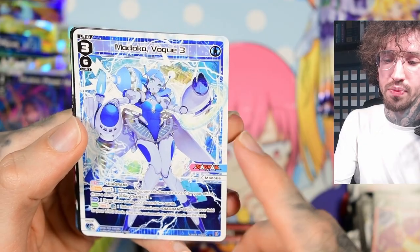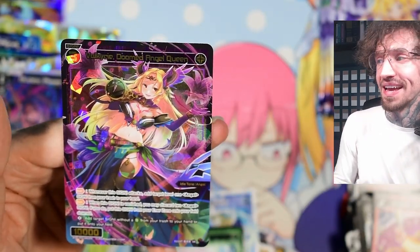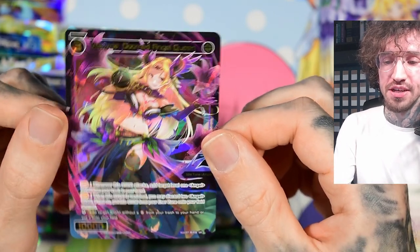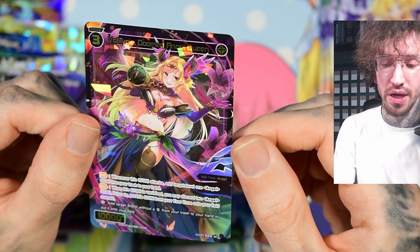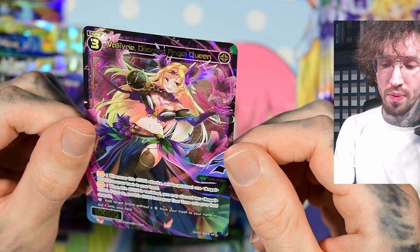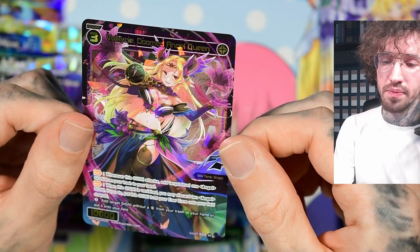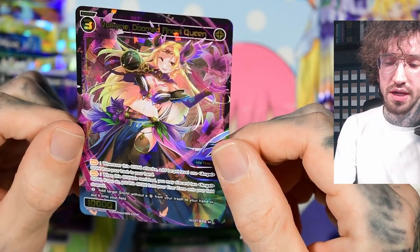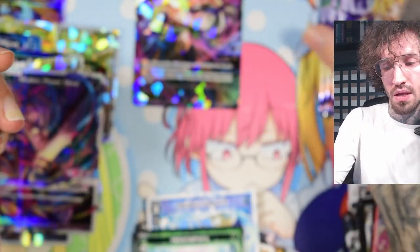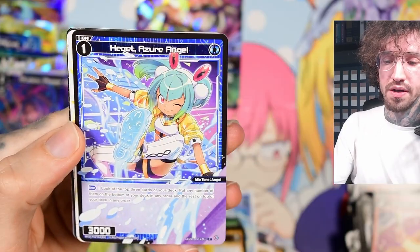That's a cool kitsune! This is the same card art as the secret rare Madoka we pulled. It's Valkyr Doomed Angel Queen — a black signi too, I was hoping for Phalaris! Whenever this signi attacks, add target level one angel signi from your trash to your hand. When the signi is vanished you may discard two angel signi; if you do, put the signi from your inner zone onto your field downed. Angel tribal — white has quite some angels too. Her life burst adds a target signi without a G from your trash to your hand or puts it on your field.